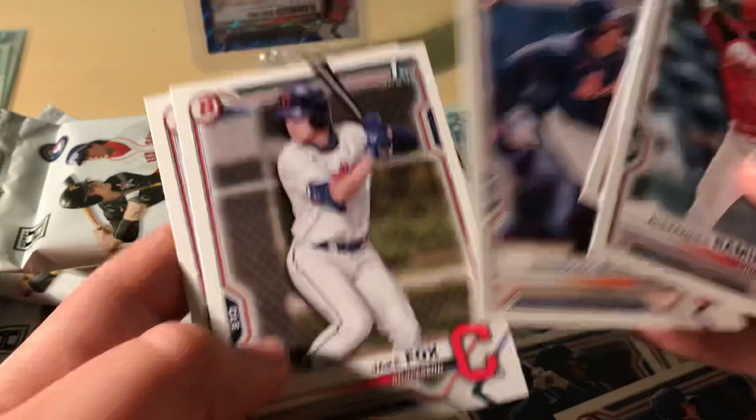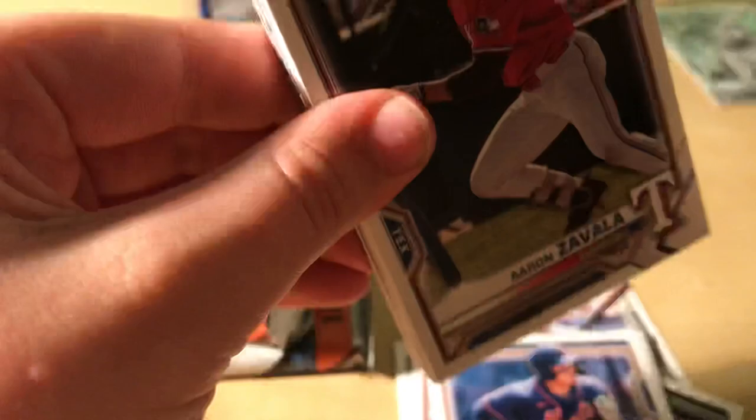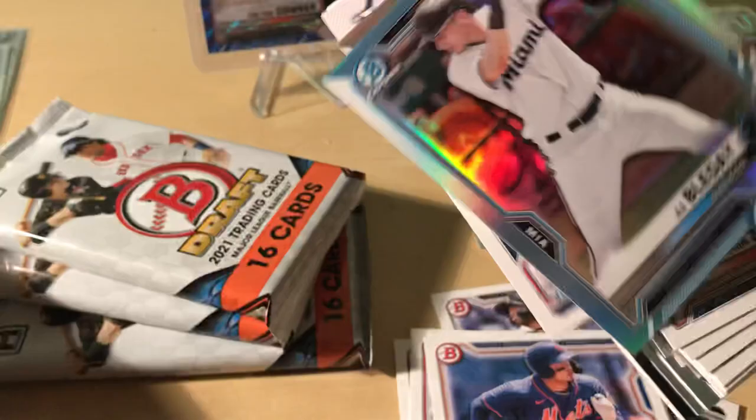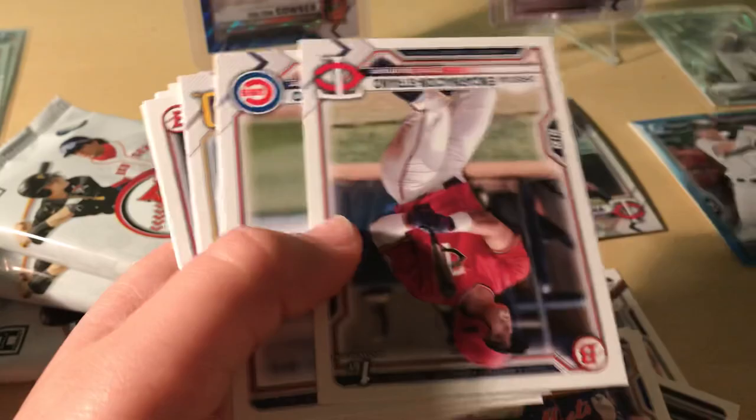And then we got Alexander Ramirez. All right, let's go on to the next pack. We got a thick card — it's a sky blue. JJ Bullday — it's not numbered but it's fine. We'll put that in the color pile and it'll be in the first pile.